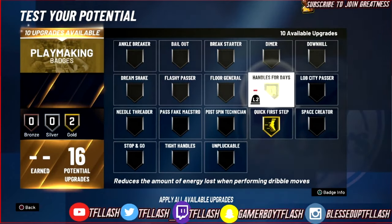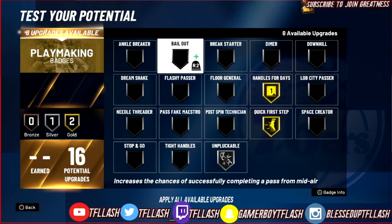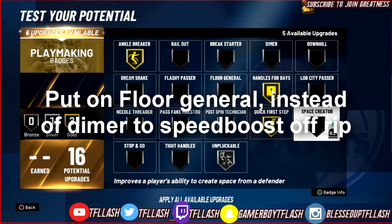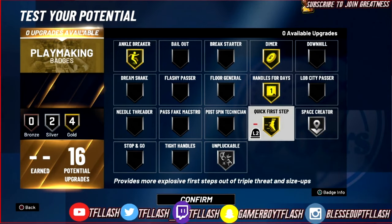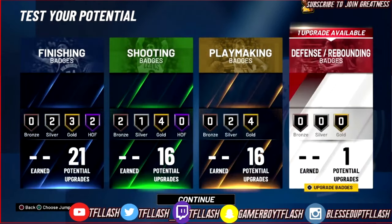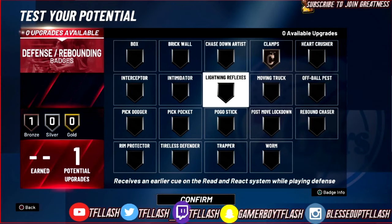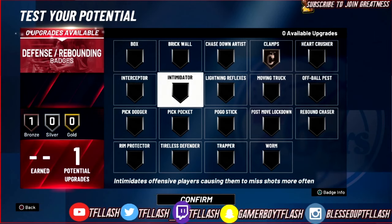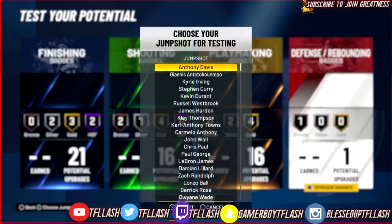For playmaking badges you want quick first step, handles for days, unpluckable - if it's anything like 2K20 that only needs to be on silver. Ankle breaker is a badge you want to put on. Space creator - Mikey Williams does be doing those space create ankle breakers - put that on gold. You can put dimer on gold as well, or space creator on silver and you'll still be catching ankles. Space creator allows you to catch ankle breakers. For the one defensive badge I'll probably put that on bronze clamp or pick dodger, but on threes you should be sitting in the corner letting your lockdown guard the ball.